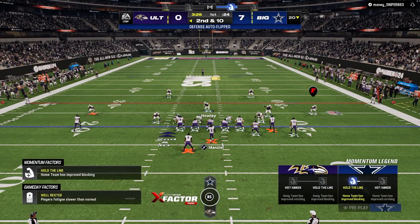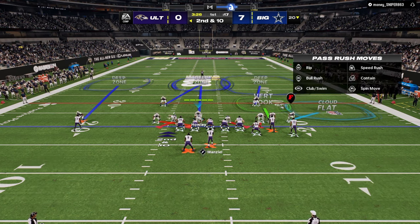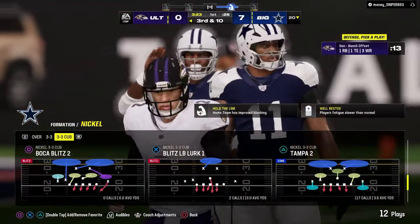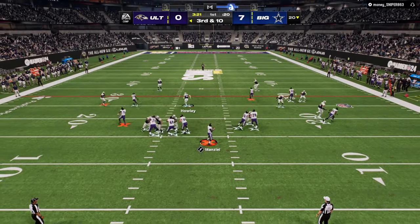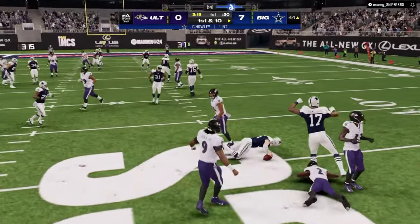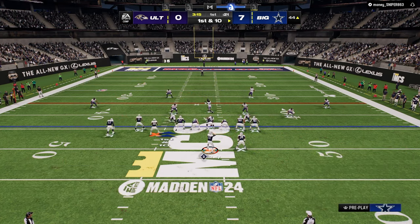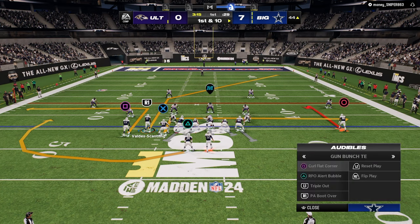Defensively, I'm in the Nickel 3-3 Cub and we're going to be rocking a lot of roll coverage. I got the left flat covered as the running back goes on a route. The biggest defensive tip I can give you - number one is make everything look the same. You want your max coverage defense to look exactly the same as your maximum pressure defense. You also want to understand how to use your user to improve your coverage. I knew I didn't have a middle third defender, so I rolled back into the middle of the field at the right time.